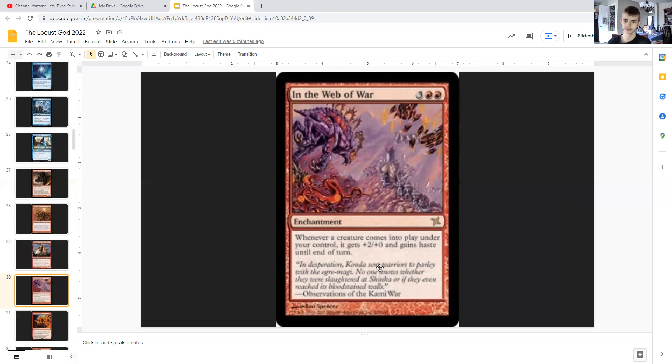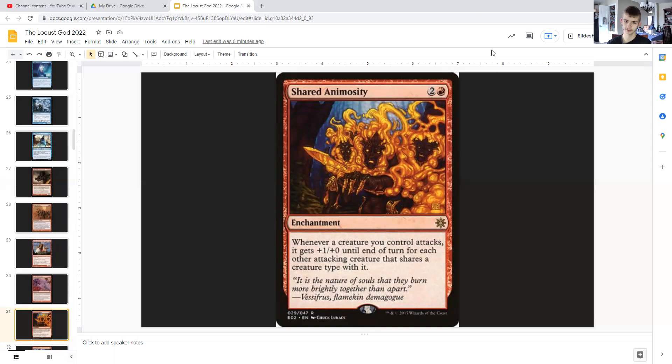In the Web of War: for three generic and double red, it's an enchantment that gives a creature you control +2/+0 and haste whenever a creature comes into play — that creature gets it. Shared Animosity: for two generic and red, it's an enchantment that whenever a creature you control attacks, it gets +1/+0 until end of turn for each other attacking creature that shares a creature type. Since we'll have a lot of locust tokens attacking, they're going to get real buff real quick, adding up to a lot of damage for our opponents.